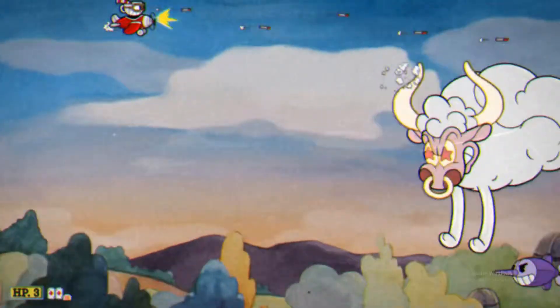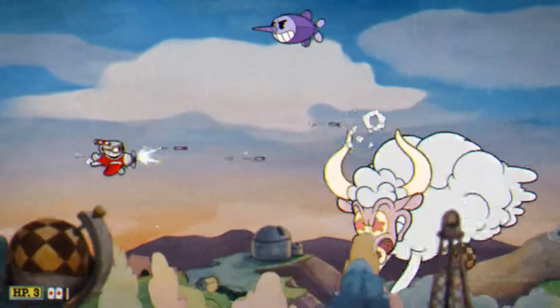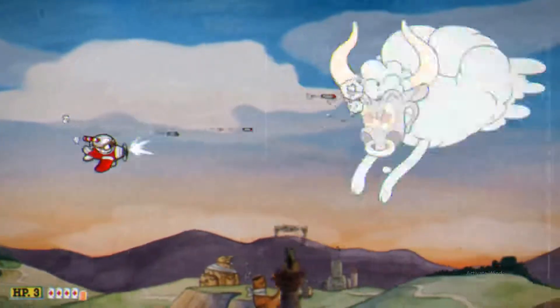I got the bull first, which — she lunges once in a while, just go up and down. Keep doing that, pretty straightforward, pretty easy. I just got the power right there to get my super quicker.